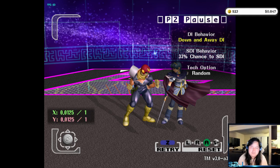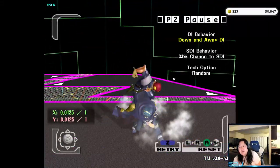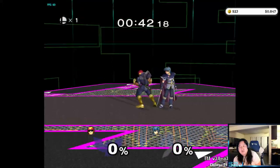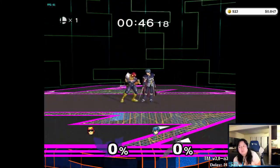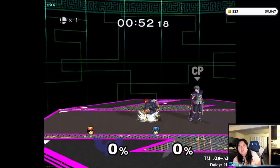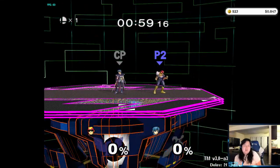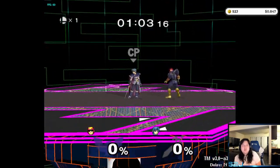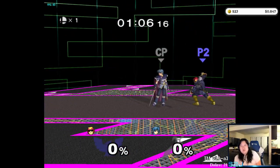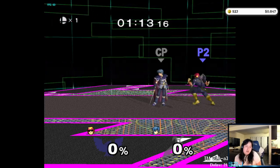Against Marth, 20GX believes that down throw up-air is good in every situation except really high percents. In practice I'm not very good at connecting it, but I've seen Wizzy play Zain and he'll never not go for down throw up-air at any percent. He connects it pretty hard, especially at mid percents. I'm still more of a mixed guy — I like to mix in nairs and other moves. But 20GX and Wizzy are very by-the-book and have a lot of success just doing down throw up-air at any percent.